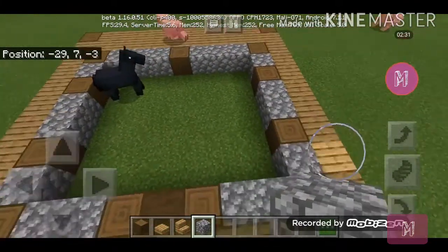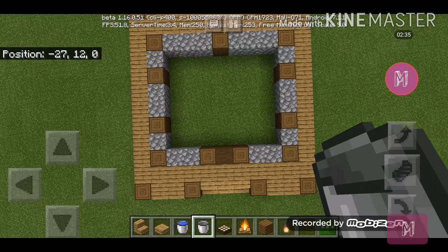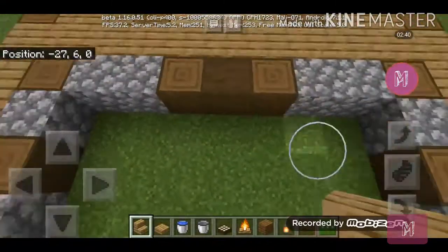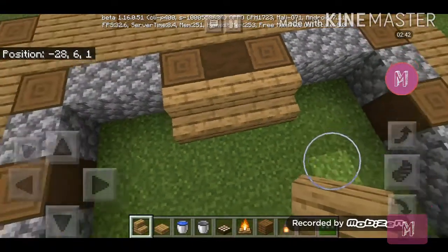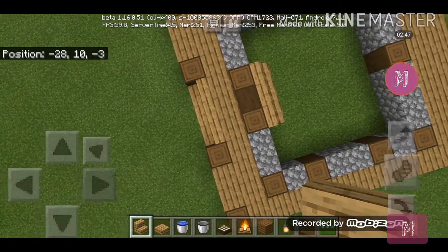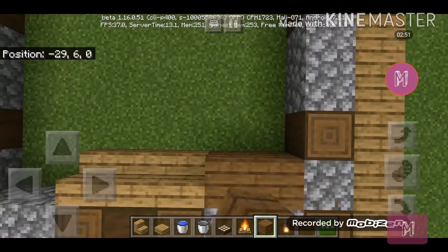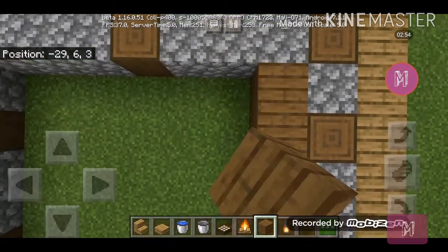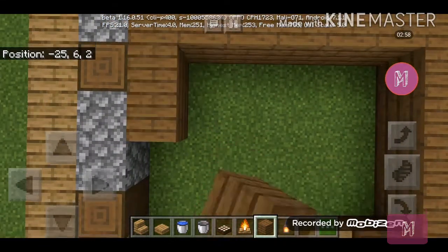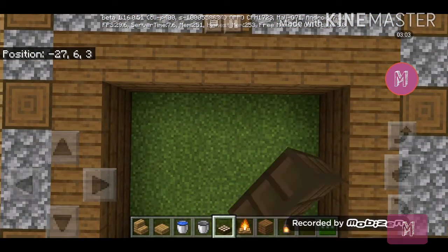Now let's make the interior. Get your oak stairs and place them like this in the opposite direction of the first one you need, then get your spruce wood and fill the sides of the interior like so.